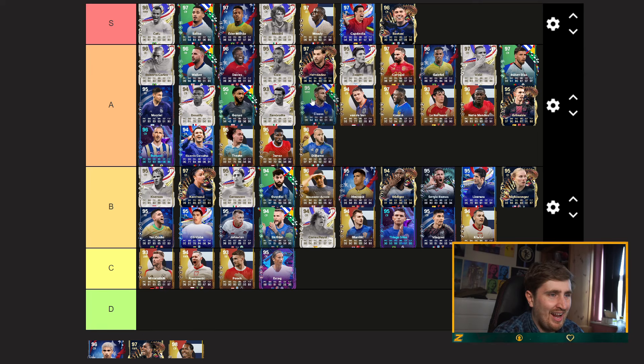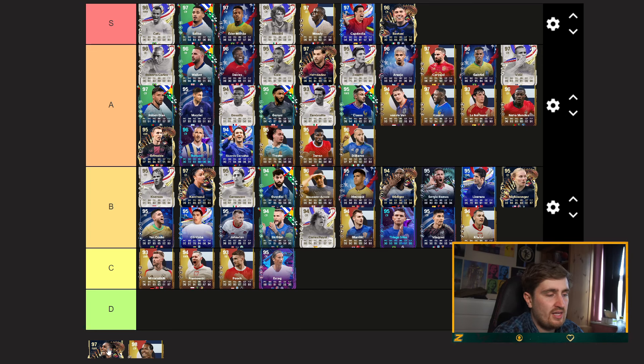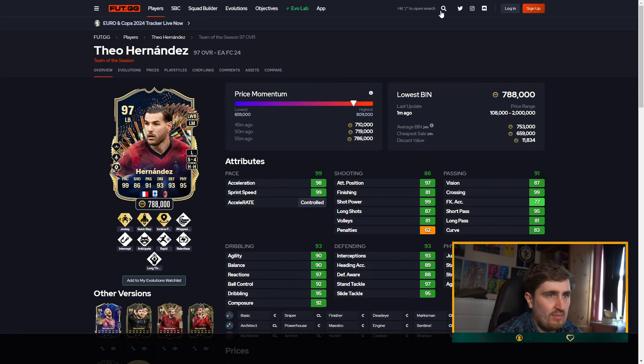Davies — high A-tier. A lot of very good fullbacks, particularly left backs. Class is probably mid-tier. Rawha is pretty high A-tier for me. Rim Pong — really high up, probably S-tier.